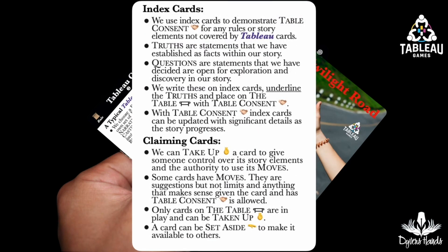Tableau also uses index cards, which the storytellers put on the table with table consent. One particular kind of index card is a truth, which is where we agree on the facts in our story. Questions are statements that are open for exploration and discovery. Many of the Tableau cards say they can be taken up — doing so gives you control over its story elements and you may use its moves. The moves listed are not limited to what is on the card; anything that makes sense and has table consent is okay. When we are done with the cards, we can set them aside to make them available to others.